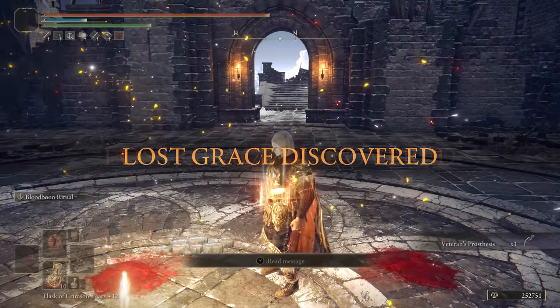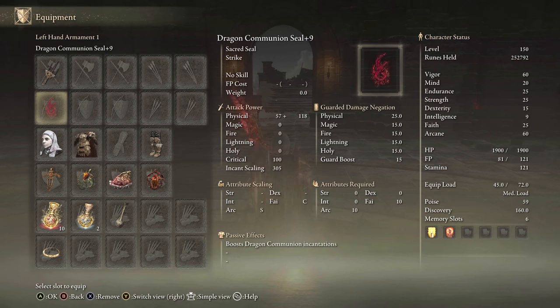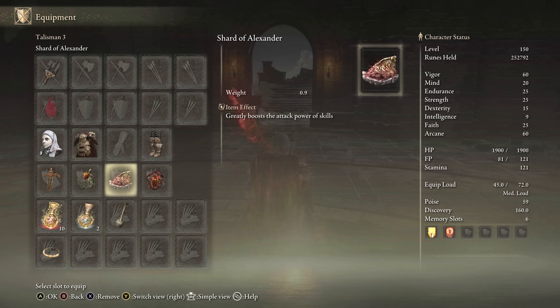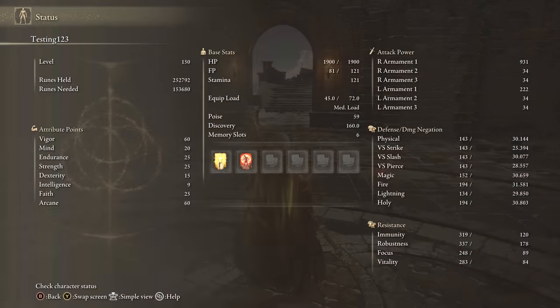For equipment, we have Mohgwyn's Sacred Spear plus 9, preferably plus 10. We have the Dragon Communion Seal because it scales with Arcane, White Mask, 51 Poise, Ritual Swords Talisman, Fire Scorpion Charm, Shard of Alexander, Lord of Blood's Exaltation, Fire tier, and Faith tier for buffs. For stats, you want to lean more towards Arcane than Strength even though it's a Strength and Arcane build, because the weapon art scales more off Arcane and is the best part of it.